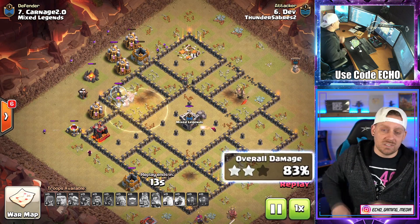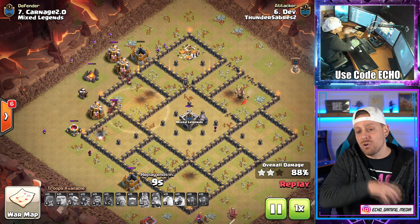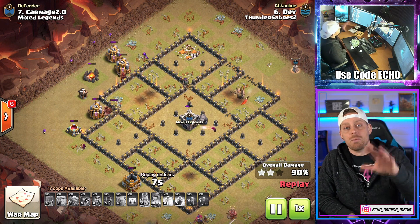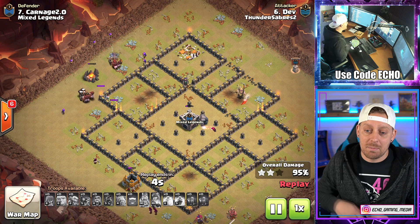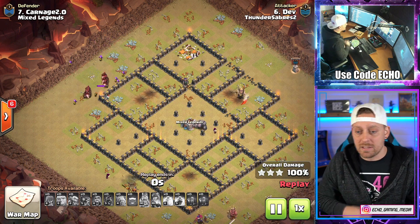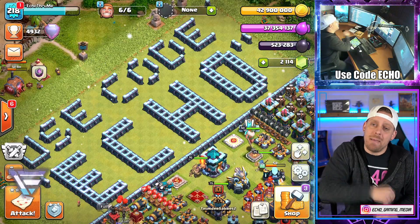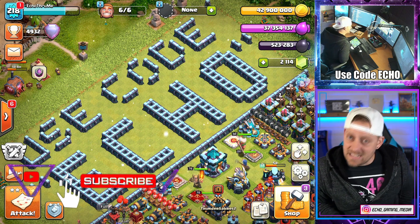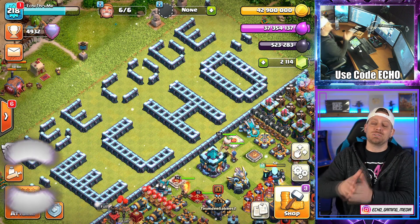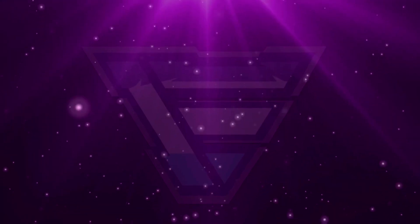Much love. Warrior Tide calling me down for another solid war — a mixture of Town Hall 9 and Town Hall 10. Reminding you guys to use code Echo in any Supercell game. You guys doing that legit keeps me full-time on YouTube. Hope you guys enjoyed the video, and come back tomorrow for another one, because I have them every single day. I appreciate you guys. Check out some of these before you go, and be good.